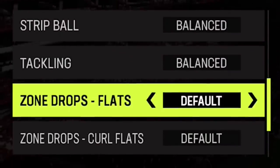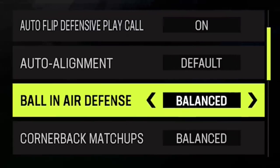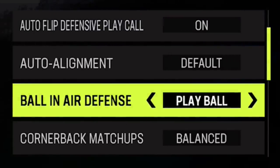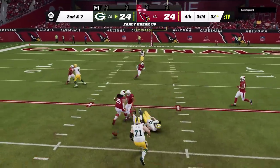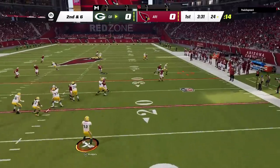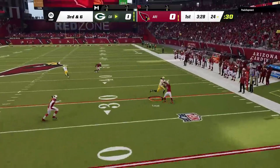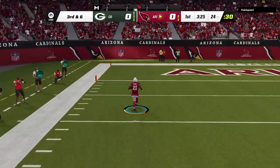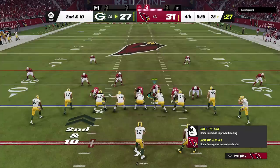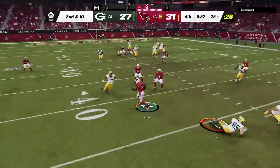Another really important coaching adjustment you should pretty much always be using, at least when you're going the length of the field, is ball in the air defense. If you set it to play ball this will get you a ton of takeaways compared to the default setting. The default setting gets you more knockouts when receivers are trying to catch the ball — I recommend using that in the red zone — but if you want interceptions, especially ones that can return for scores, set this to play ball, because possessions are way more important in Madden than knocking the ball out.